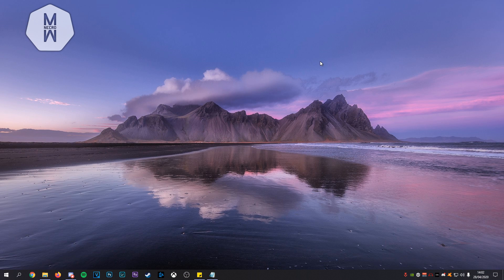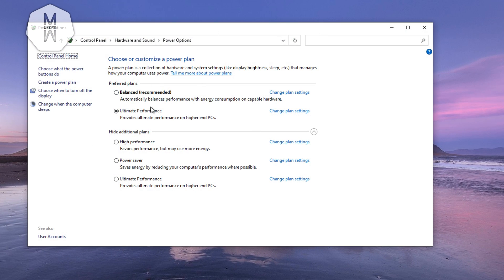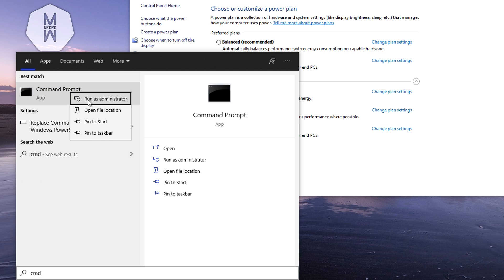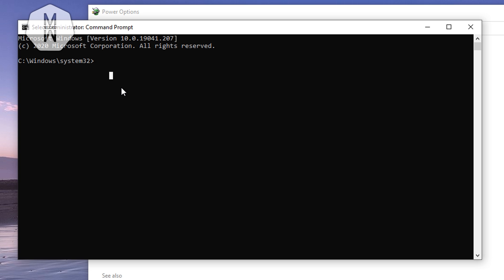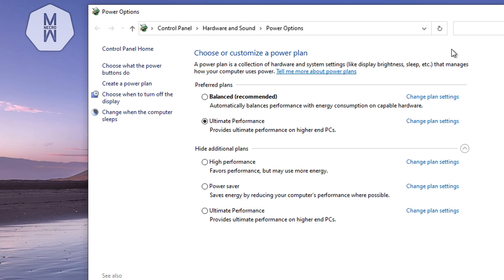The next step is to edit your power plan. Search for 'Choose a power plan.' You might not have Ultimate Performance, so open CMD as administrator and paste the command from the description — it will add the Ultimate Performance plan. Select it over High Performance, as it provides better FPS across everything.